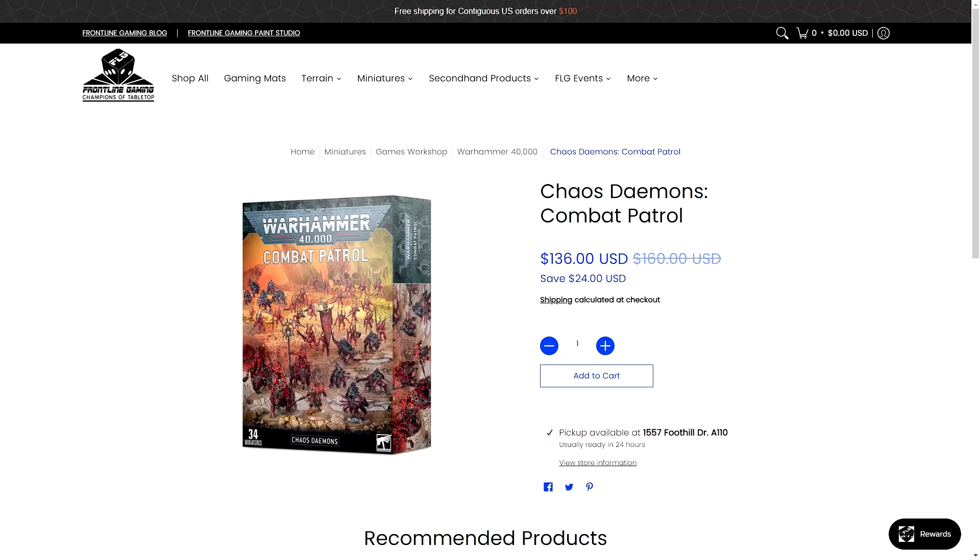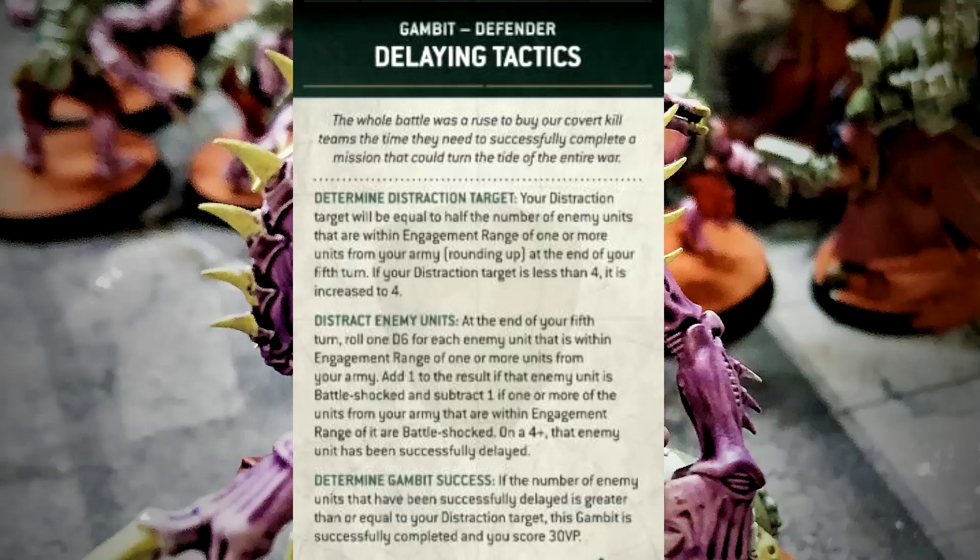Let's get back and look at the gambits. The first gambit is Delaying Tactics — the whole battle was a ruse to tie up your enemy's forces so you can do some cool stuff in the war somewhere else. Very GSC-like, I like it. You're looking for a target number of dice rolls to make at the end of your fifth turn. That target number is going to be either half the number of enemy units you're within engagement range of, or if it's less than that, four. So if you're in engagement range with ten enemy units, it'll be five — less than that, it'll be four.